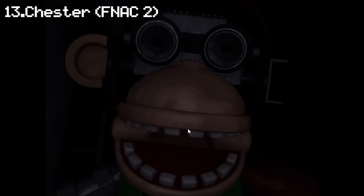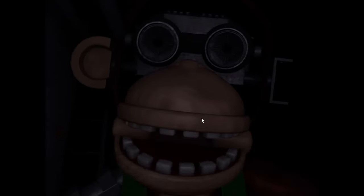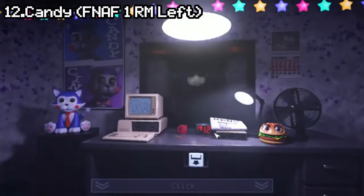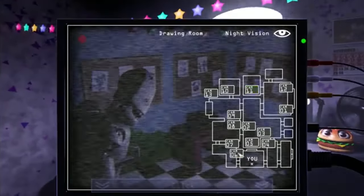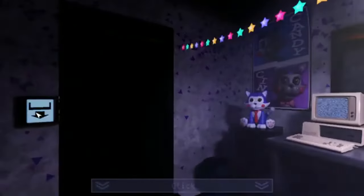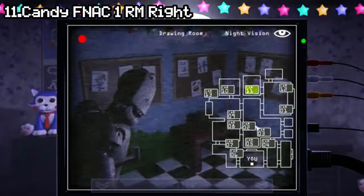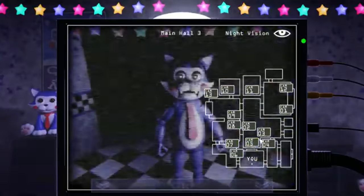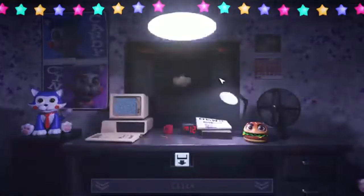Number 13: Chester from Candy's 2. The best Candy's 2 jumpscare comes from Chester, who will probably never actually jumpscare you — but his jumpscare is still the coolest and scariest one in Candy's 2. Numbers 12 and 11: Candy from Candy's 1 Remastered, Left and Right Side. Candy makes his return in the remastered version and it's definitely an improvement. However, the left side jumpscare is still weaker compared to the right side — the right side just hits different. He's still overshadowed by a bunch of other characters, and as we enter the top 10, you'll start to see what I mean.